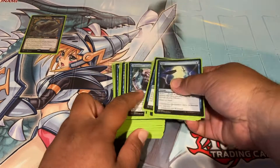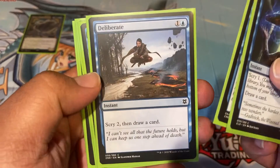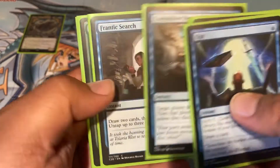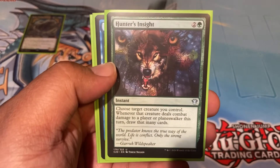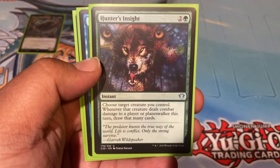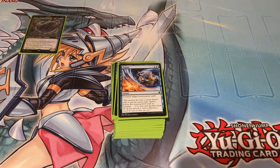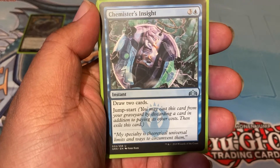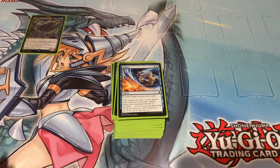The dedicated draw section: Opt, Preordain, Deliberate — I like that instant. Compulsive Research — just discard the lands since we have lots of ways to get lands back. Frantic Search. Hunter's Insight — with Koma unblocked you're drawing at least six cards. Using it with a Koma's Coil token for three mana draw three is still totally cool. Chemister's Insight draws two cards with Jump Start so you can discard and replay it. And Harmonize because we need to draw cards.